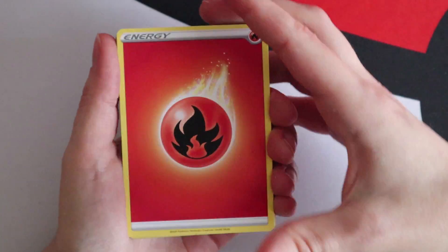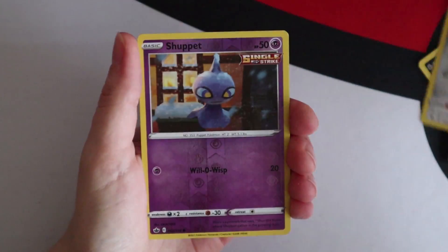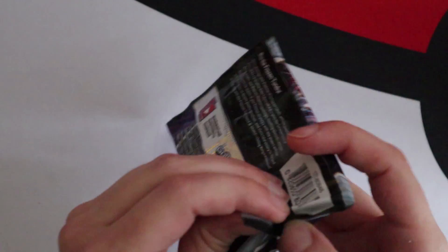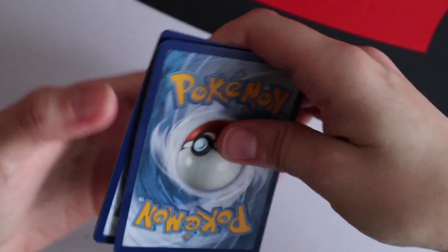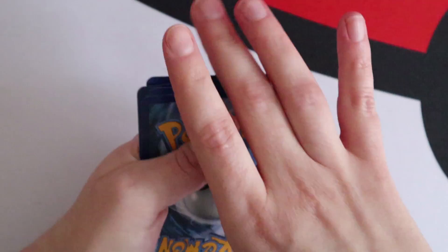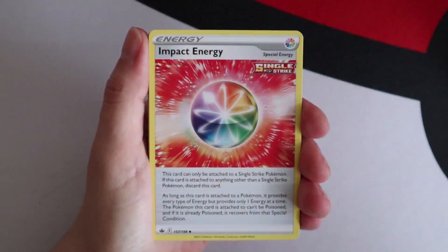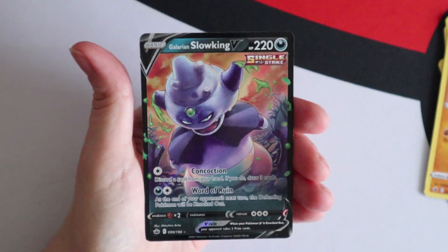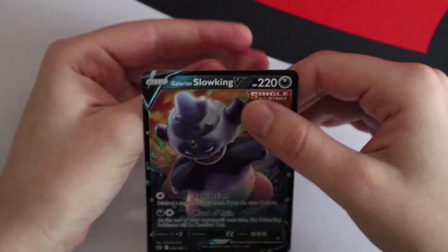Grookey, Scorbunny, reverse Cilio, and a Zangoose. Luckily the one card I still need is one of the cheaper ones - I can't say the same for Joe, who has some of the big hits still to get. From another Chilling Reign pack: Plenitude, Impact Energy, Path to Peak, Galarian Farfetch'd, Chaos Form, Lavesta, Sobble, reverse Cinderace, and a Galarian Sirfetch'd V!